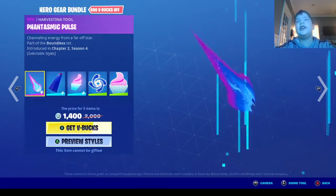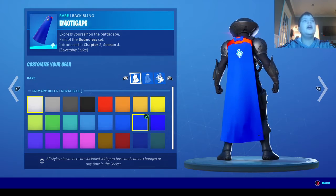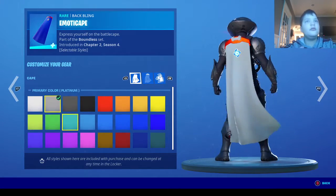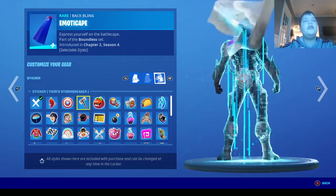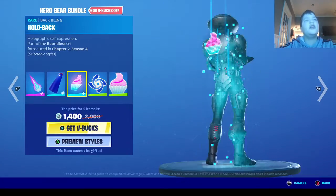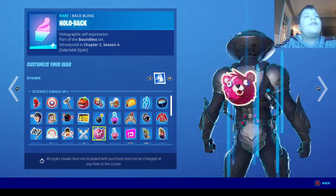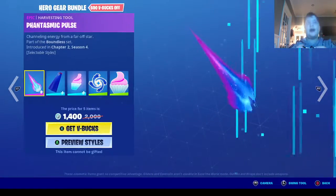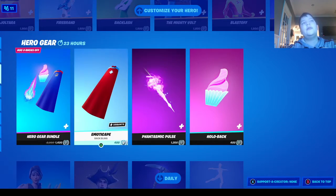There's also the emote cape, where you can change the primary color, the secondary color, and put your own icon on it like Iron Man or other designs. Then there's the Hollow Back, where you can put your favorite emote item on your back — like Captain America's shield.